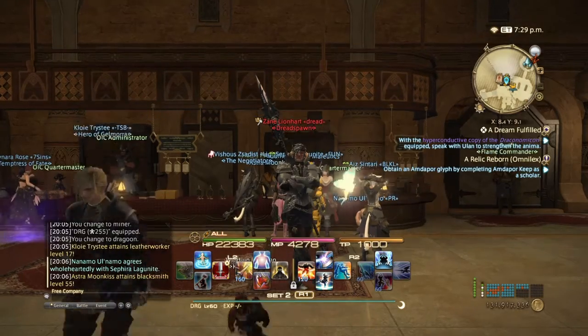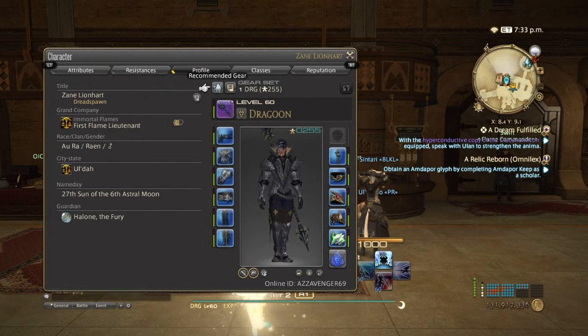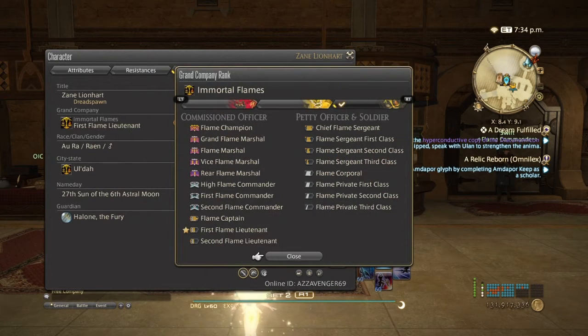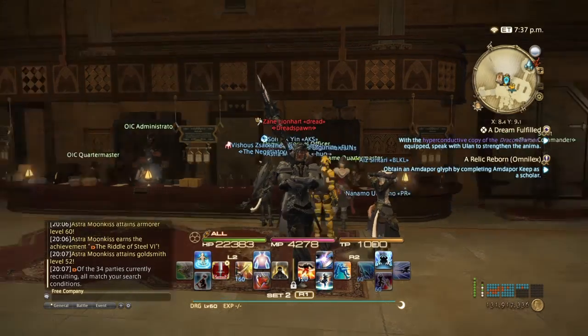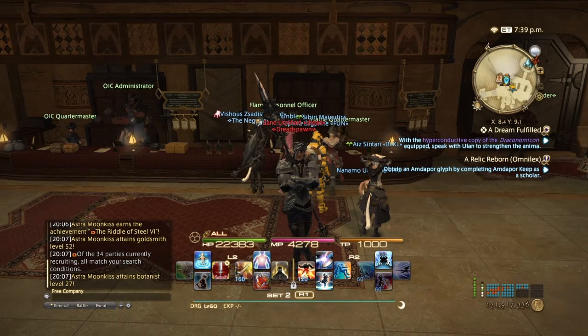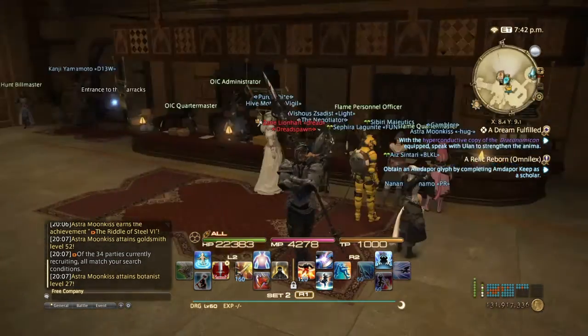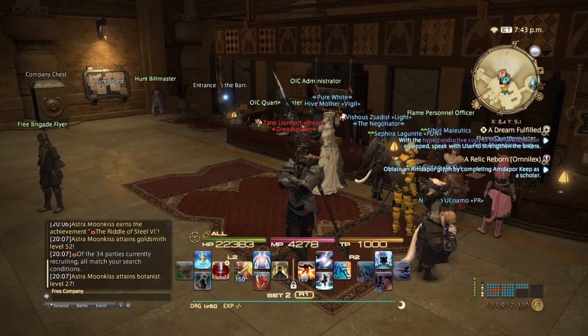During the last patch — I think it was 3.4 — squadrons were introduced. You need to be at rank 2nd Flame Lieutenant in any of your Grand Companies. Once you do that, you'll come to your Grand Company — I'm in the Immortal Flames — there will be an NPC in this area. That way you'll go into a small cutscene where you'll be meeting your squad leader. That will basically tell you what squadrons are.